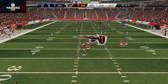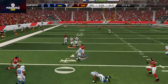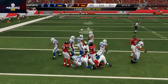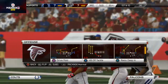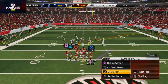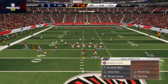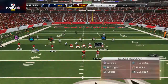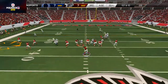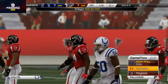He drops off into coverage and I'm just going to be patient, patient, patient. I play-make him upfield, play-make back down, play-make left and fit it in. What you saw was a lot of patience on my part and a lot of playmaking. You don't want to throw the ball if he's not open. I see guys who just won't throw the ball or throw it as soon as they think it's humanly possible, and when you do that you really limit your potential. By waiting and then throwing, I did a really good job.